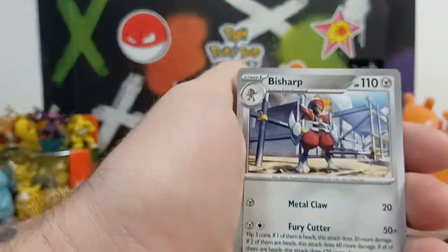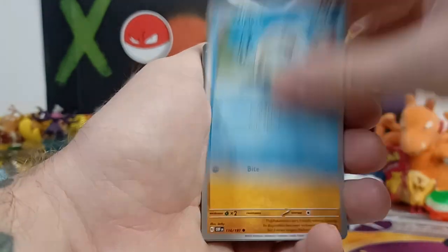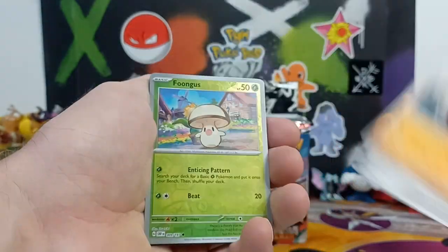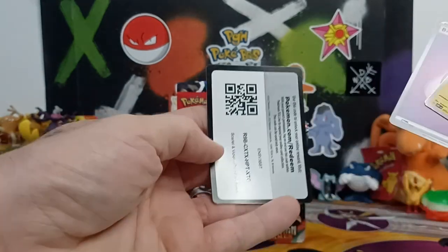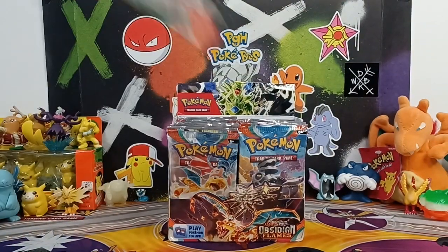I think it's either the Vespiquen or the Charizard as the top hits in the set, and of course we got the Vespiquen. Nothing too crazy otherwise but obviously we got a pretty decent hit on the first pack.